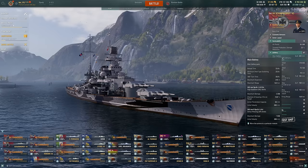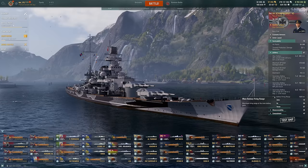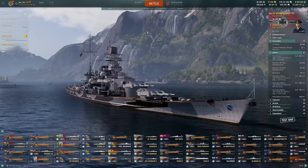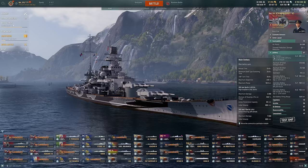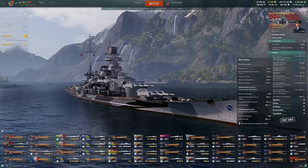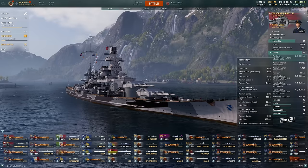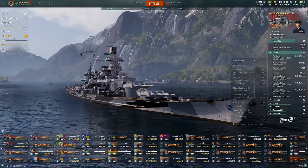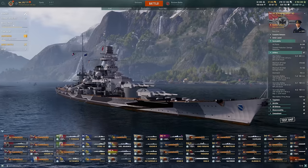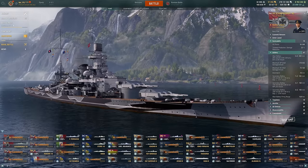The regular Scharnhorst has a 20-second reload; here we have a 23-second reload. Our range is also slightly reduced. The HE shells are exactly the same. The AP shells are pretty close to being the same — it's just the fuse times that have been changed. The short fuses on the regular Scharnhorst made them a little better against cruisers; here we just have regular fuses.